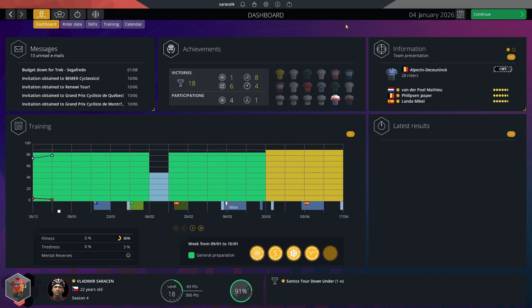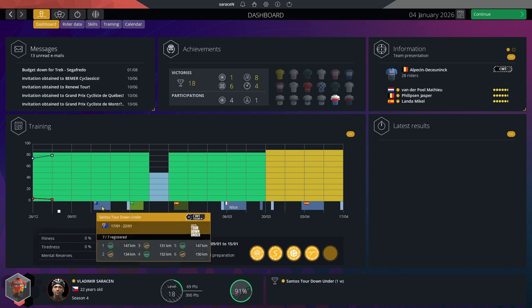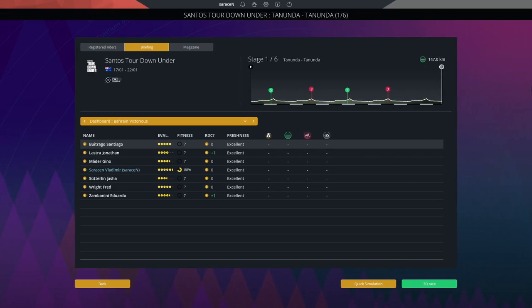Welcome back to season four of our pro cyclist career mode. It's going to be our first one in the UCI World Tour now that we have signed for Bahrain Victorious in last episode. In this episode we are going to try to start off as fast as we can at the Santos Tour Down Under.